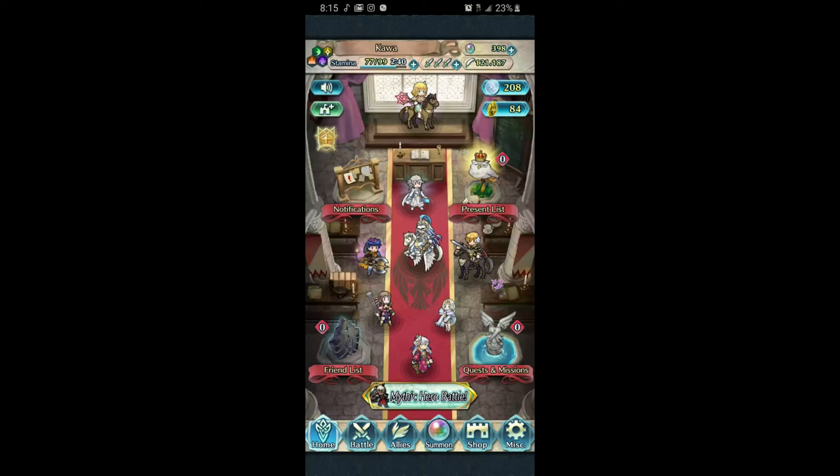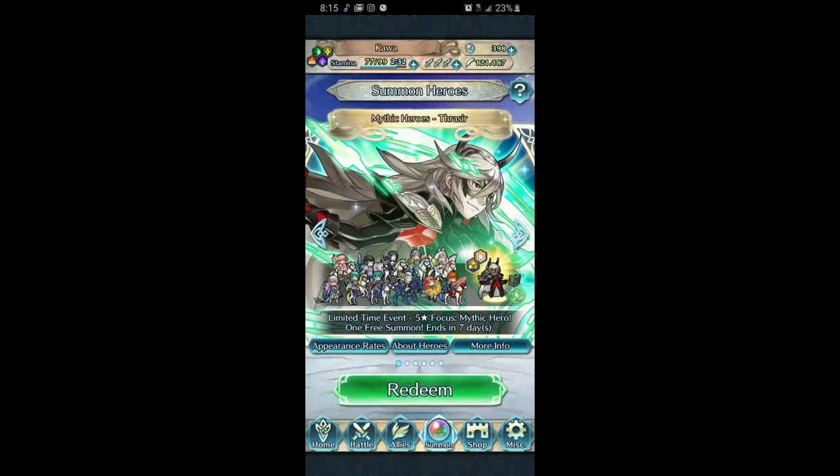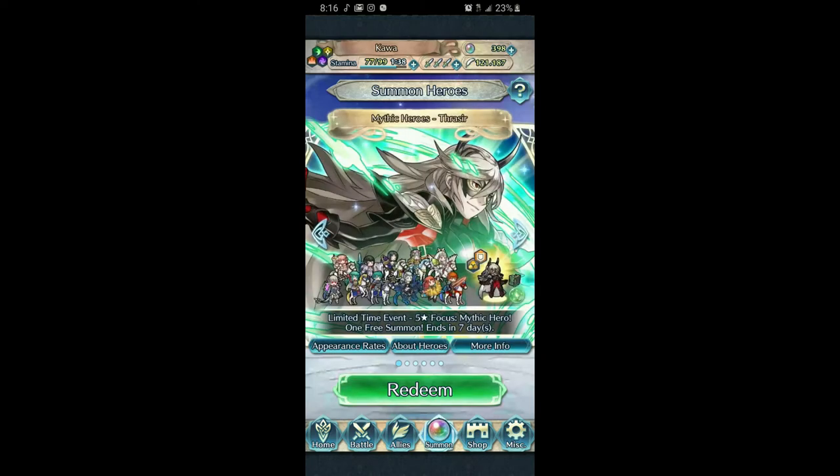Before that, I want to quickly explain to people who are new — what I mean by a mythic banner. A mythic banner is different from a regular banner in the sense that it only shows up once every three months, while legendary banners show up once every month. The difference from regular banners is that you can only pull the units shown, and the rate is higher — 8% instead of the usual 3%. With regular banners, it's 3% and you can also pull someone who shares a color but isn't featured, which you can't do on the mythic banner.